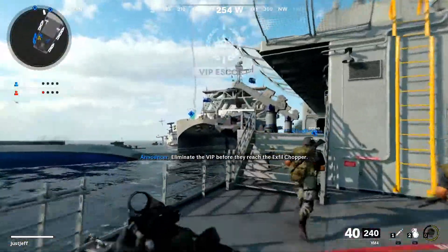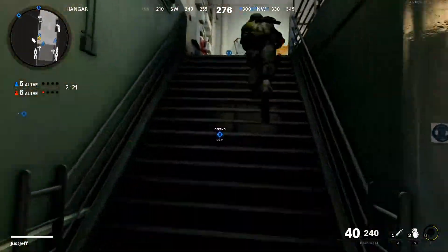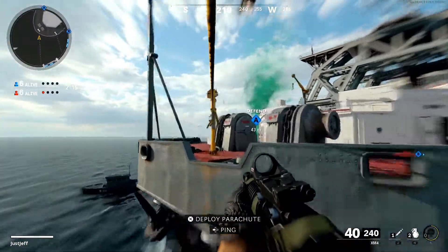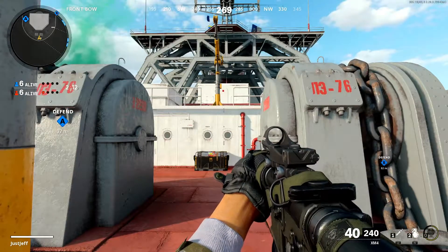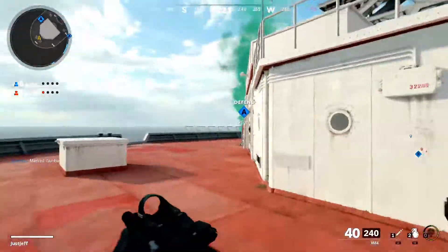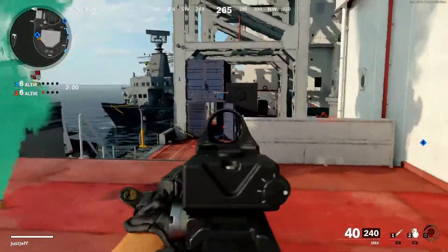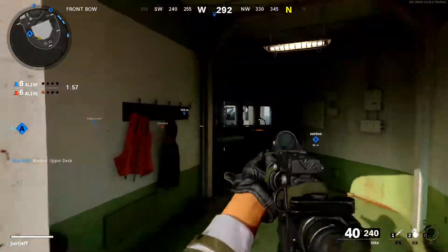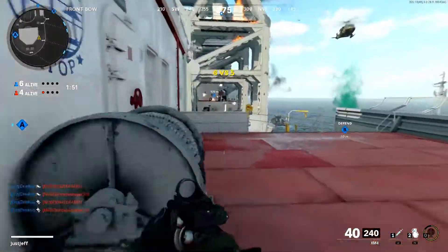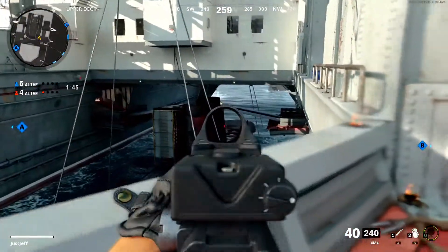Eliminate the VIP before they reach the exfil chopper. Enemy spy plane inbound. Let's go to the middle ship because that's where most of the action is going to happen — there's even an extraction point there. Let's grab this extra ammo. I can hear someone... I don't know where he is, but I could hear him walking.